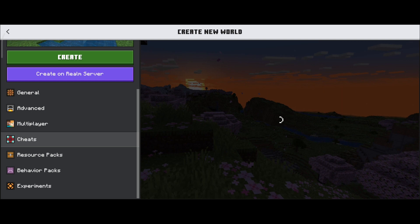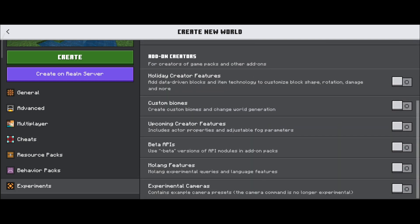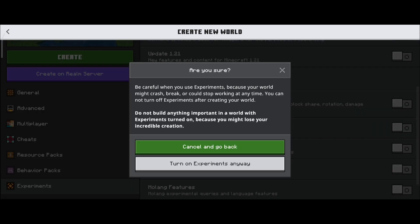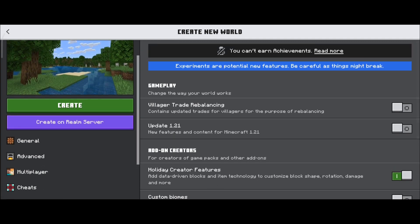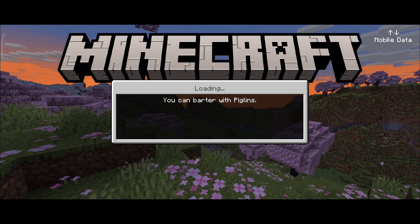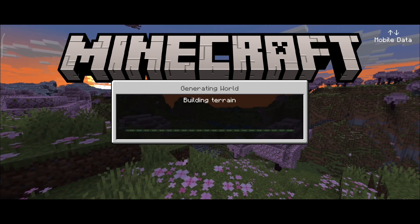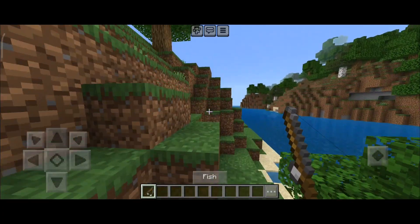Now we will go to the Experiments section and enable the required setting here. This is now on. Now we will create the world and go into it. I will show you what you can use in this mod — it will be very useful. Let's go into the world.